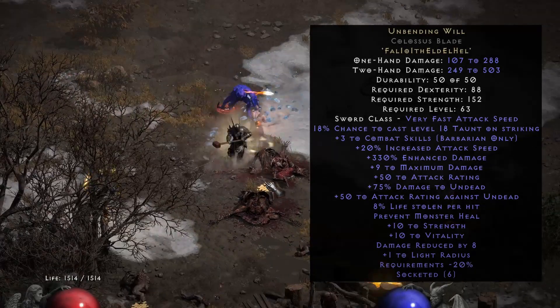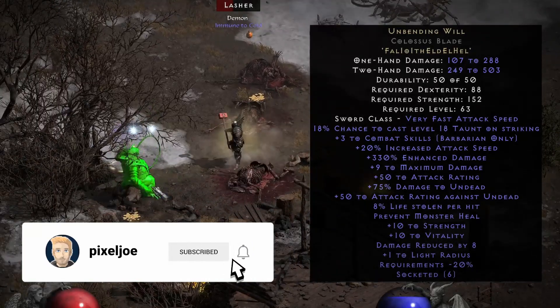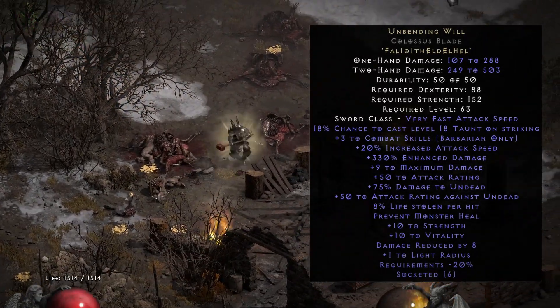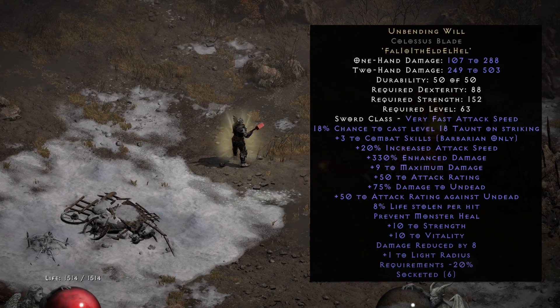Maybe something like a Fury Druid might benefit from this, and it might be actually quite interesting. The Taunt would help you slightly, the huge damage is nice, but again the base weapon you would need is pretty slow, so you would lose a lot of attack speed as a Fury Druid.